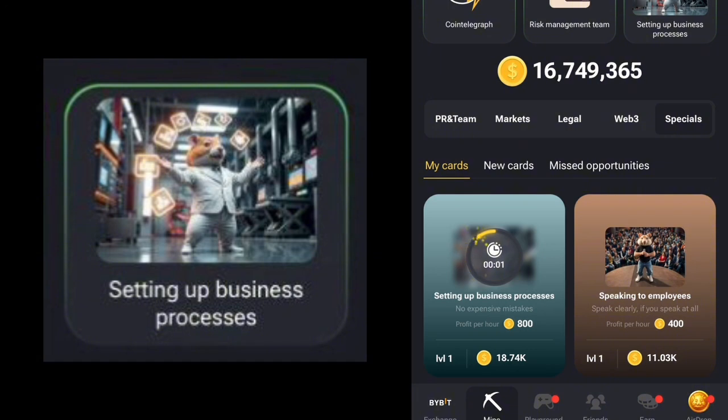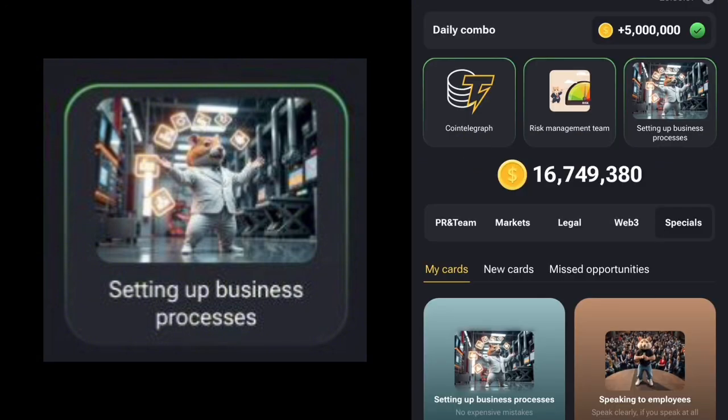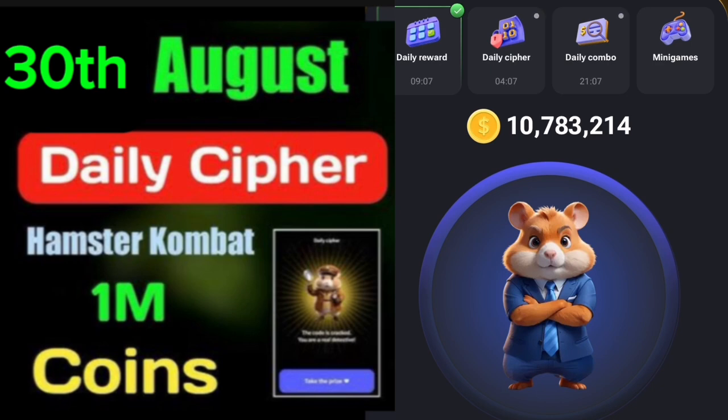We've claimed our five million Hamster Combat daily combo coins and you can see it has reflected on screen. All three cards are completed: Coin Telegraph, Risk Management Team, and Setting Up Business Processes.